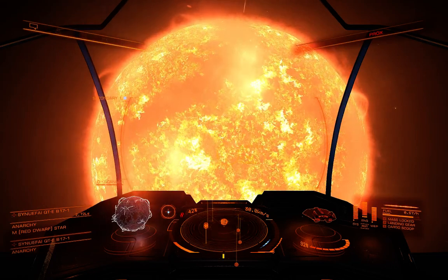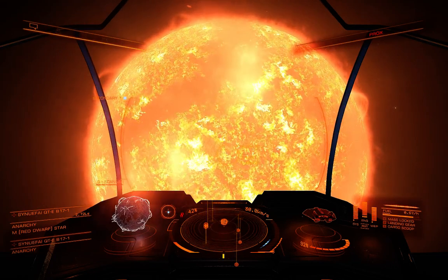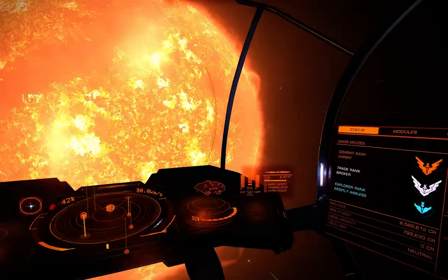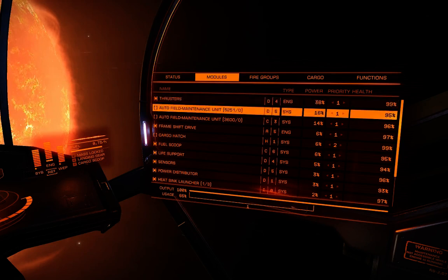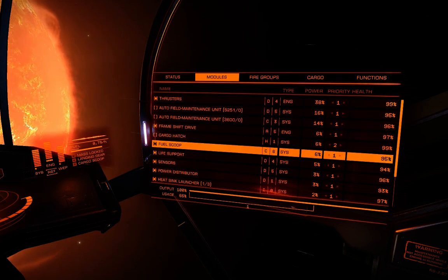Alright, this video is going to show you how to fuel scoop. The first thing you're going to want to do is actually purchase a fuel scoop from the space station and make sure it's enabled. You can see here I've got my fuel scoop.